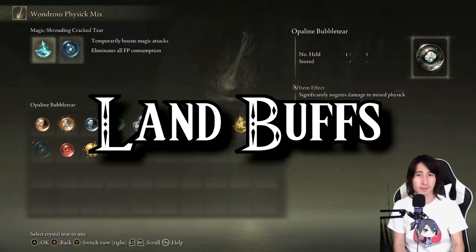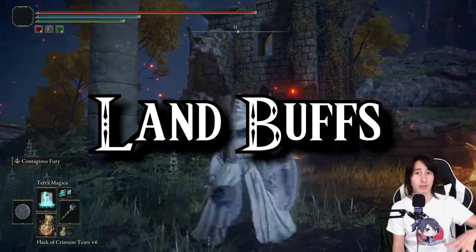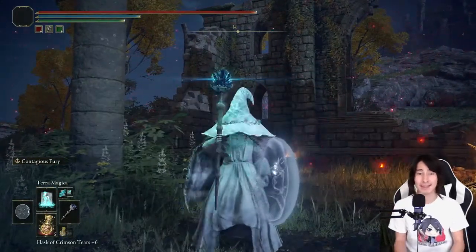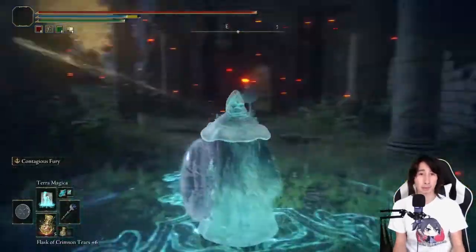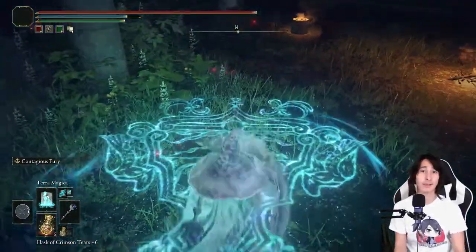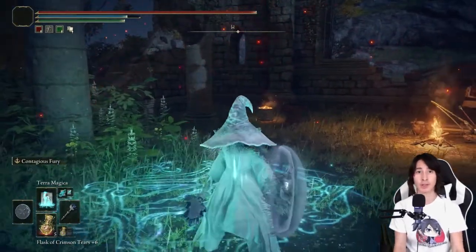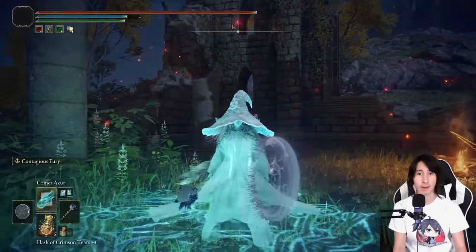When it comes to land buffs, Terra Magica basically puts a huge sigil on the ground, and whenever you stand in it, it boosts your magic damage for everyone that stands within it, as long as you're all allied. The same thing goes for Holy Ground, which not only heals you but also boosts your holy damage by 10%, making it clearly better for faith builds.